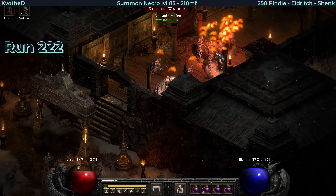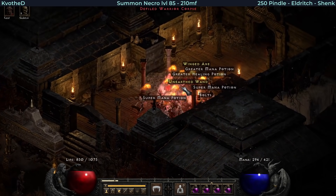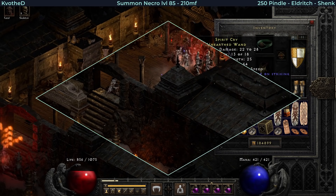Here is probably the biggest disappointment of these runs - the rare Unearthed Wand. I've never seen the unique version of this item, Death's Web. That could have been a turning point for my Necro.